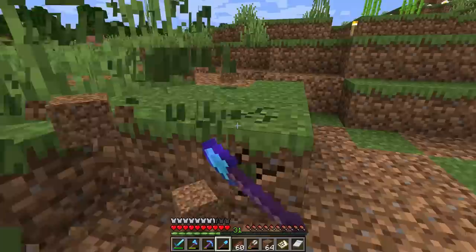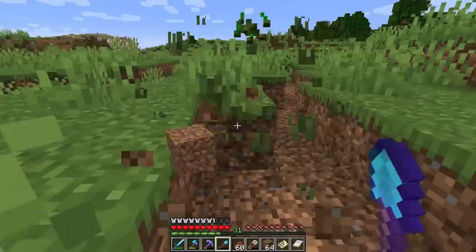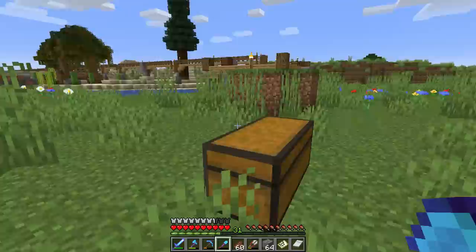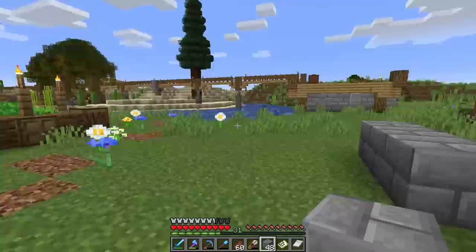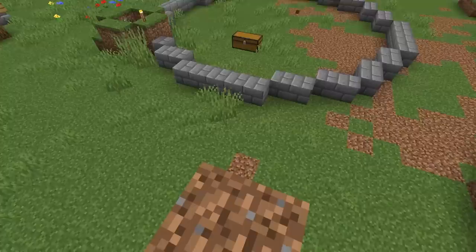The other thing we'll need is leather for item frames. My leather farm — the cow crusher — has been treating me really nicely, so I should be good there. I might need to breed the cows up a little bit more, but for the most part we should be pretty close on the leather. With the land all cleared out, it's time to lay the foundation of our future storage room — this is a big moment!